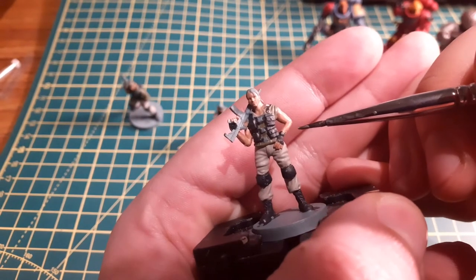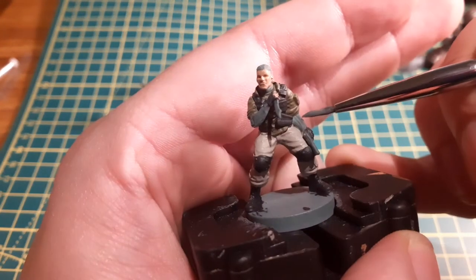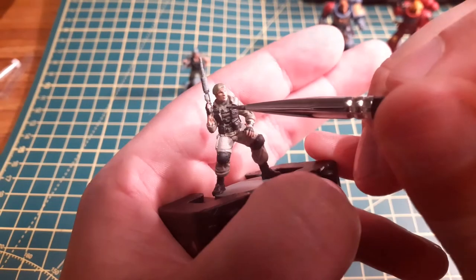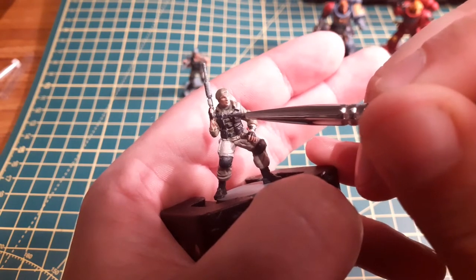I finished off their watches with a dab of Leadbelcher just to cover their watch faces. I then used Mechanicus Standard Grey for Nikolai's weird arm warmer things and his turtleneck, and again for the buckles on the front of their tactical webbing.